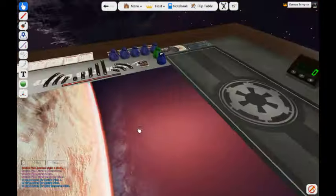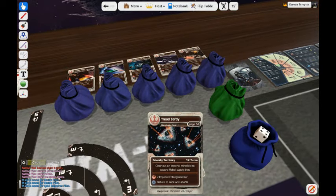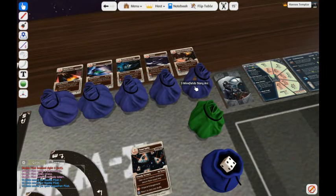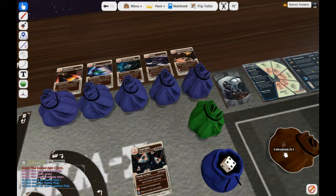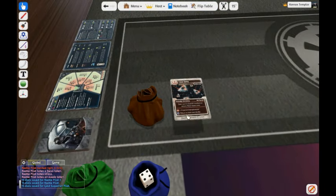Next, let's draw a mission. Here are the mission cards. We're just going to do this one: Minefields Part 1. So you would come here to the Minefields bag, Minefields Story Arc, pull out the first bag which is Minefields Part 1.